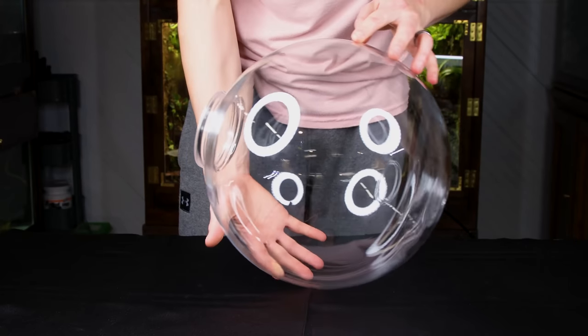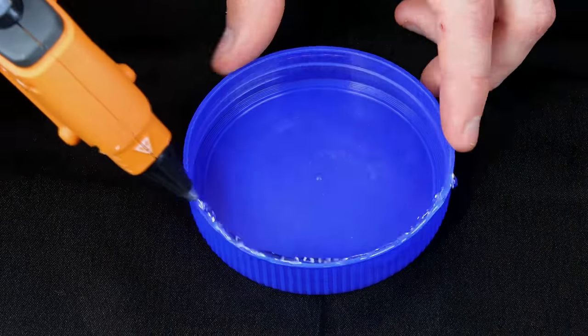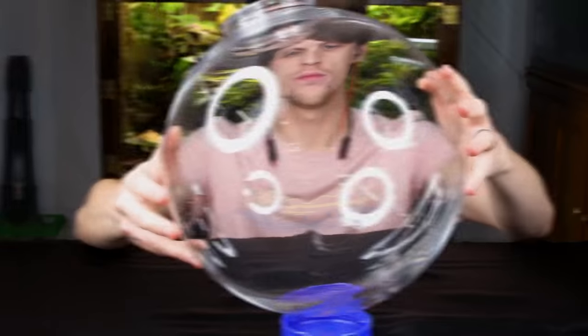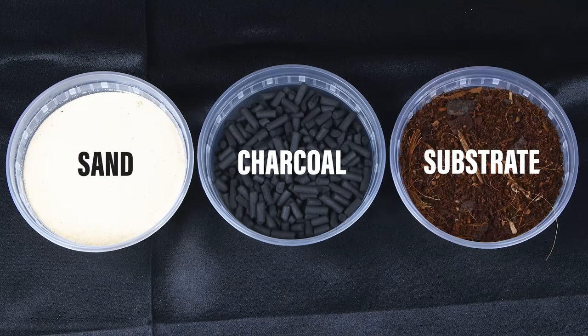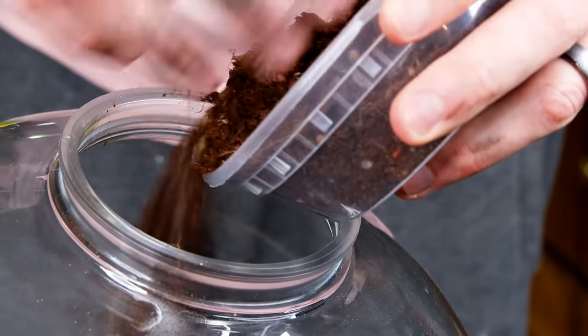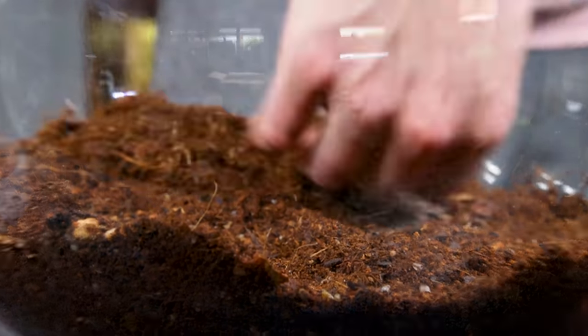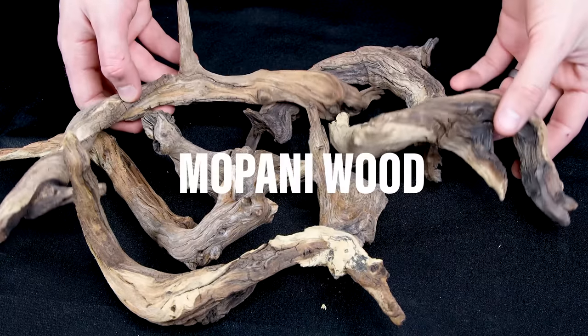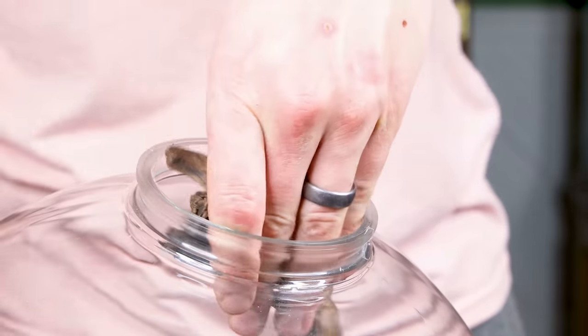I'll be using this lamppost globe to match the look of a Pokeball. To keep it in a good position, I glued this blue lid to the bottom. For the foundation of the terrarium, I have sand for the false bottom, charcoal to keep it fresh, and my tropical substrate mix. For the scape, I'll keep it simple with exclusively Mopani wood. Gotta make sure there's room for the Pokemon, so I only added a few.